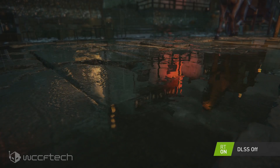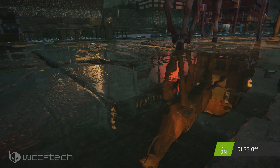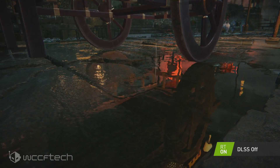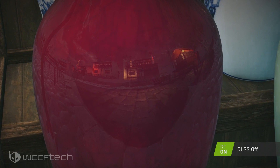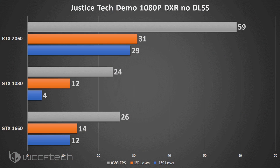Moving into Justice, which is an on-rails benchmark — more of a demo — it uses ray-traced reflections and ray-traced shadows, a combination thereof. We see that when you start combining these things, the GTX cards simply can't keep up; it renders the results pretty abysmal. Interestingly, the Turing GTX cards actually fare better than Pascal when multiple instances of ray tracing are in use, though neither result is exactly enjoyable.